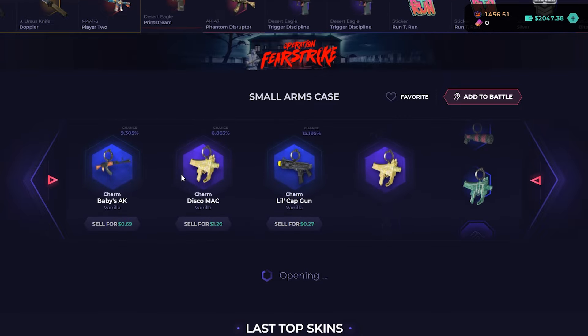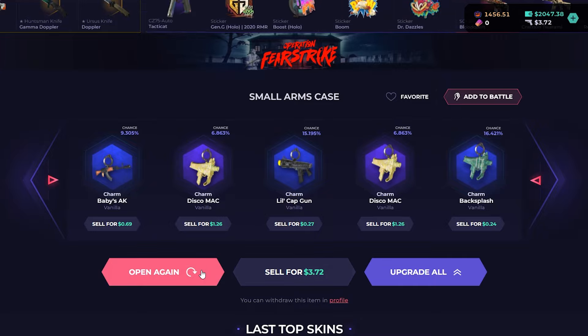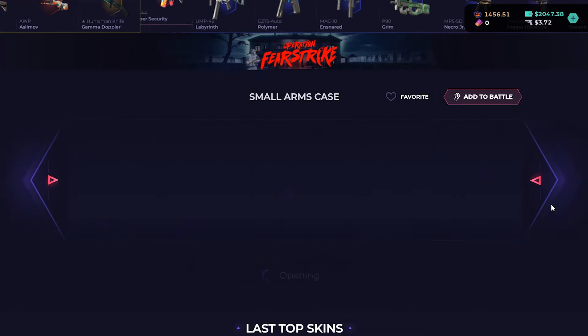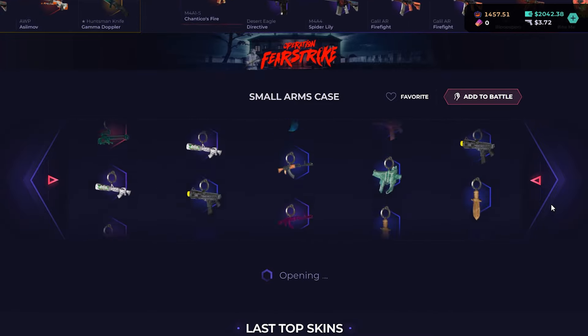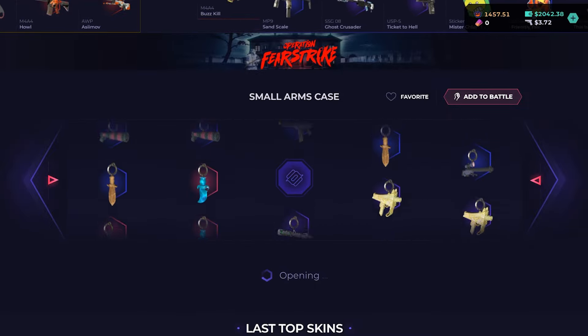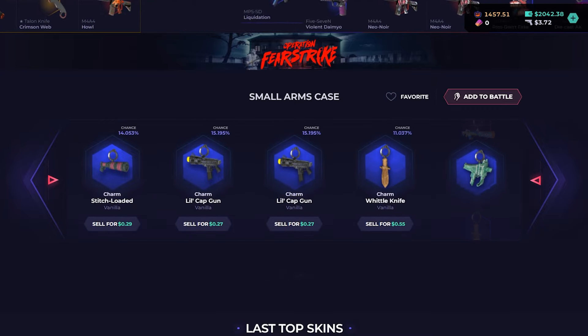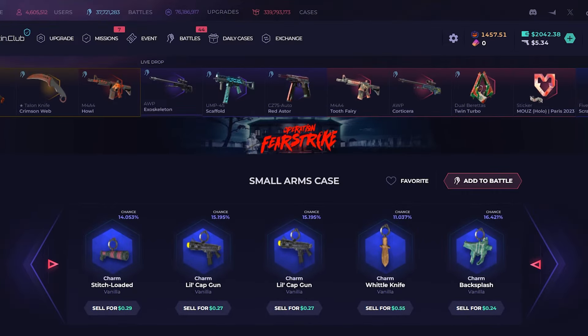They got a whole case with just charms and it's only a dollar. 10 is $1.26. I guess this is an easy way to get charms if you want to deposit some skins and just run the $1 case instead of spending your stars on them. We'll do one more of these, see what we could get. No good ones, but I mean, easy way to get charms.